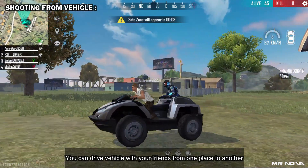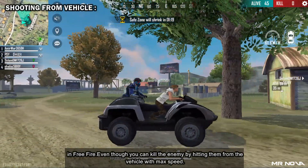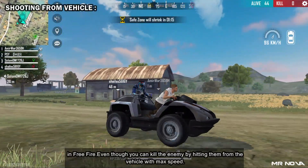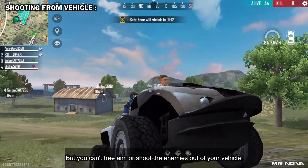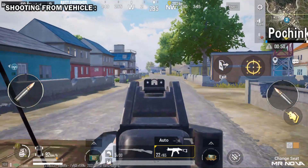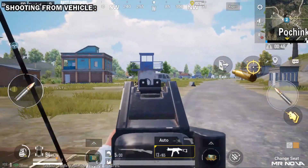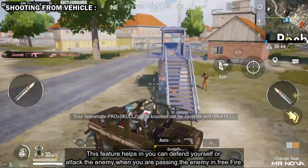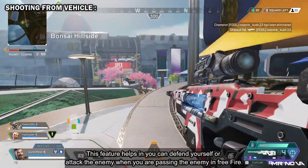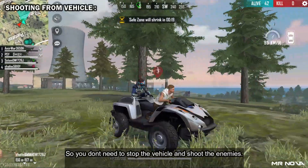Shooting from vehicle — you can drive a vehicle with your friends from one place to another in Free Fire. Even though you can kill the enemy by hitting them with the vehicle at max speed, you can't free-aim or shoot enemies out of your vehicle. This feature helps you defend yourself or attack enemies when passing them, so you don't need to stop the vehicle to shoot.